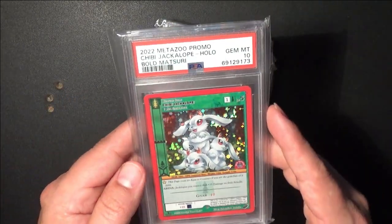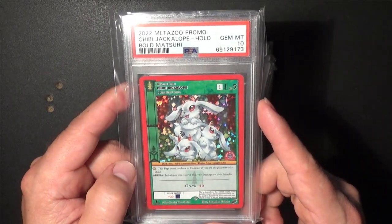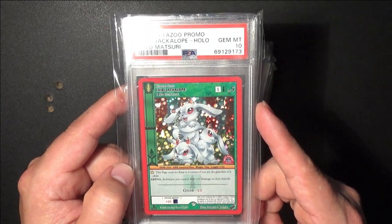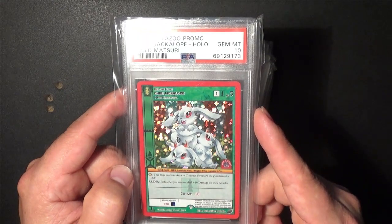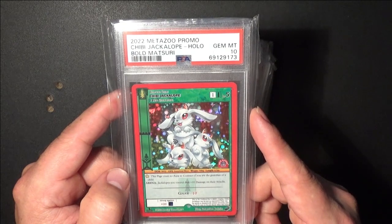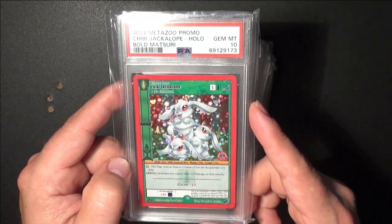One of the most underrated promo cards, but amazing to look at, is this one — the Chibi Jackalope. Tell me how nice this card is. That is super nice. Who drew this? Sebastian Botel.